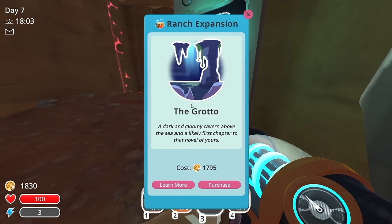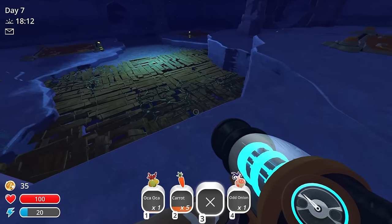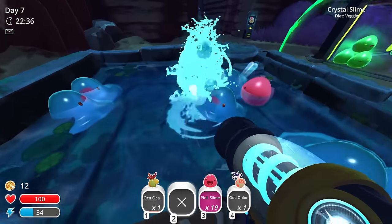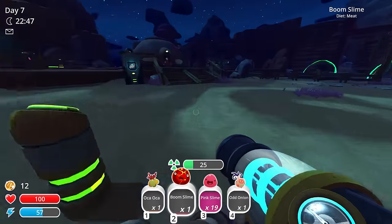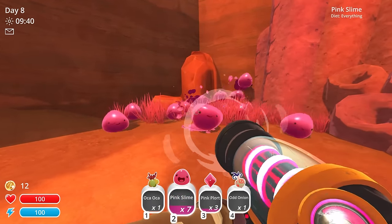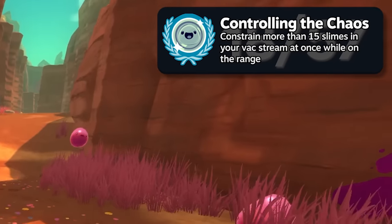The grotto — let's get this and do a little exploring. Next up was the Pool Party achievement. With the newly purchased pond on my ranch and a variety of slimes at my disposal, I plucked a few slimes from their corrals. Pool Party. Afterwards, I tackled the Controlling the Chaos achievement. I herded about 20 slimes into a corner, then managed to hold more than 15 of them in my vac stream at once. Controlling the Chaos — got another achievement.